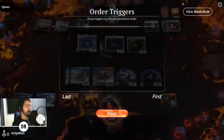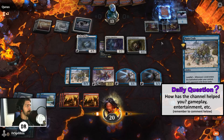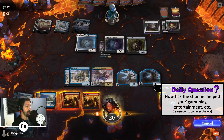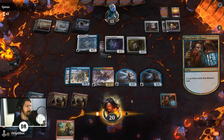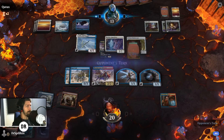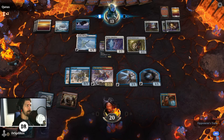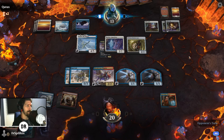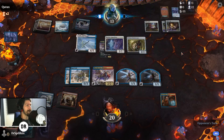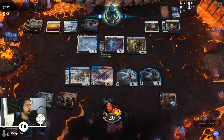We hit a land — not what we really wanted. Sometimes you get what you get. Opponent's now down to their 20s. I would have loved a Cathartic Reunion here. That's okay — we'll go on the defensive and keep milling them. That's the nice thing about this mill deck: it has just as much potential to beat them down as to mill them, and that's what I was going for with the Chimera. Opponent is playing Aquatics — they're down to 13.